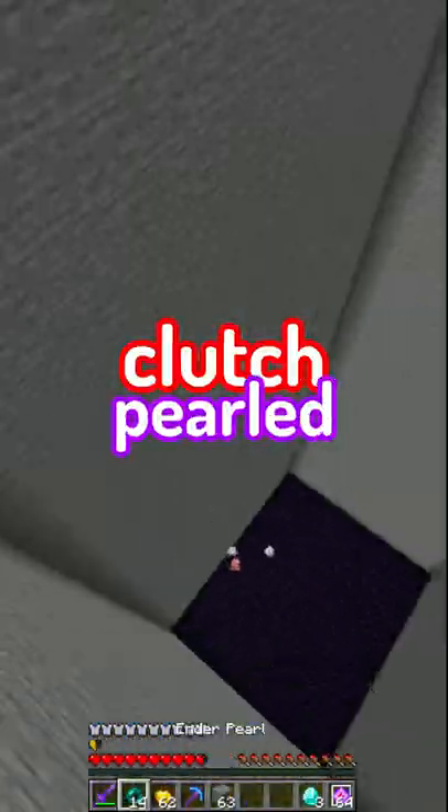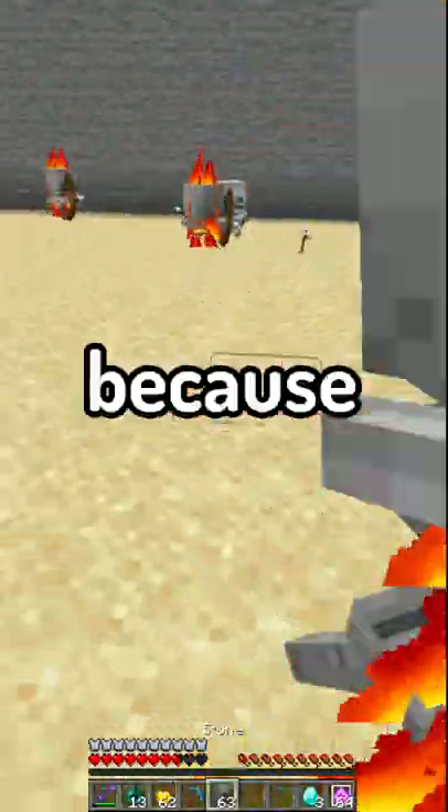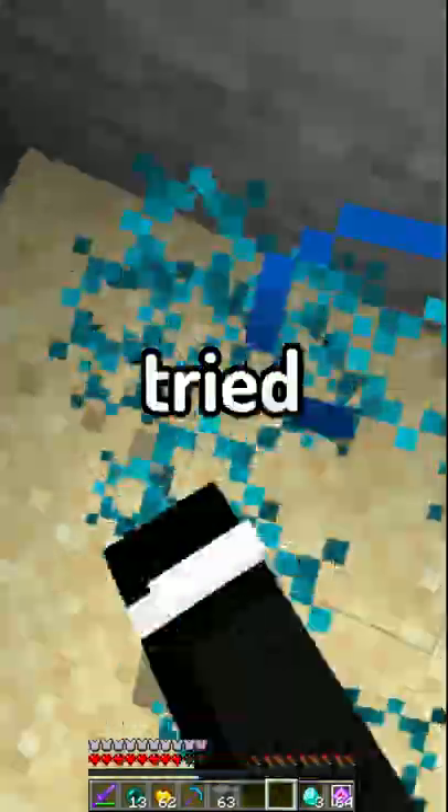I placed a block and we both fell, but I clutch pearled and he took no fall damage. This is also when I realized I messed up because the sand blocked the obsidian. I tried to mine the sand to place some crystals, but ended up getting eliminated.